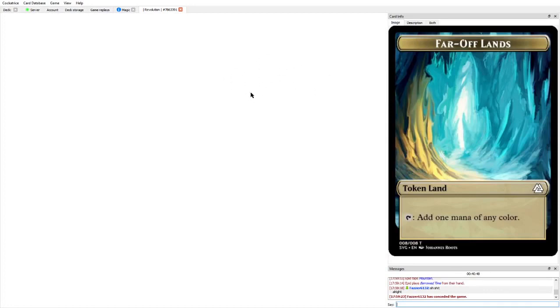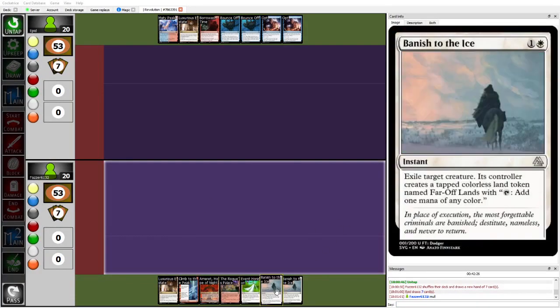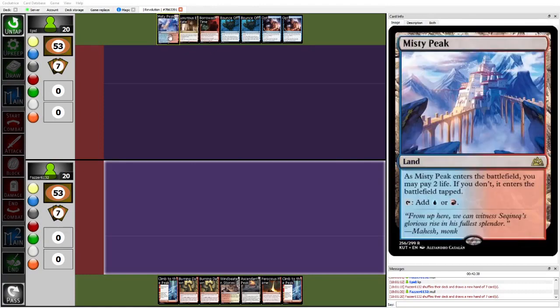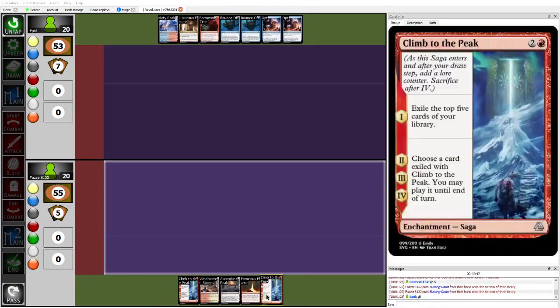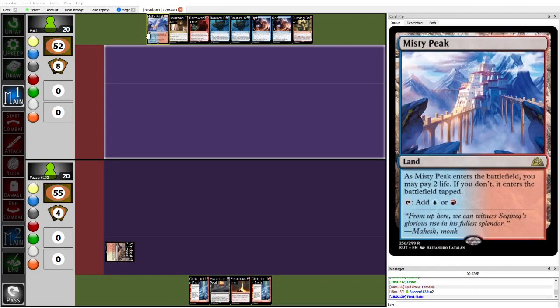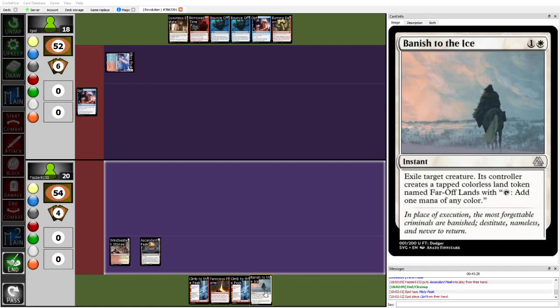It was that sorcery-speed Banish to the Ice that gave Epid that fifth land to combo off — Fawzer pulled the trigger a little too early. Going into game three, Fawzer mulls a two-lander but has triple removal and Climb to the Peak on three mana. Epid keeps a two-lander but has a turn-one play, some pain lands which is a little scary, and double Opt with a bunch of countermagic. Fawzer keeps five — still a two-lander but has Ferocious Flame and Climb to the Peak if they hit a third land.